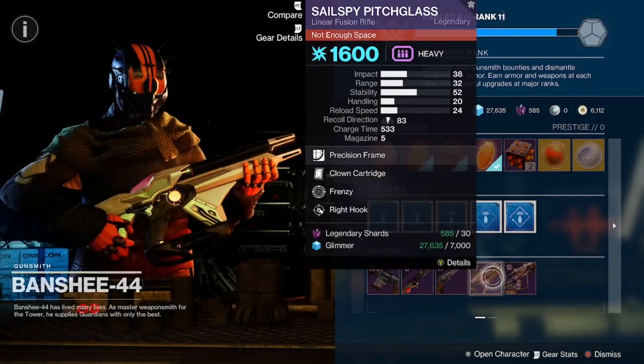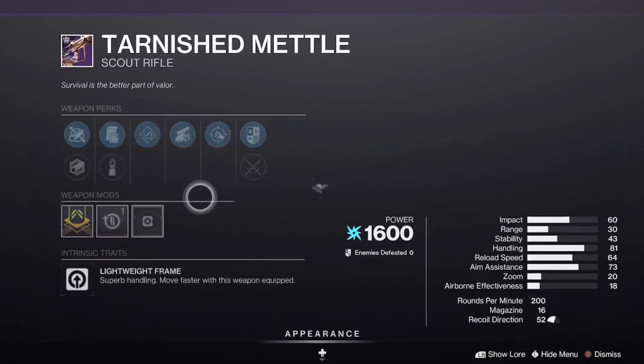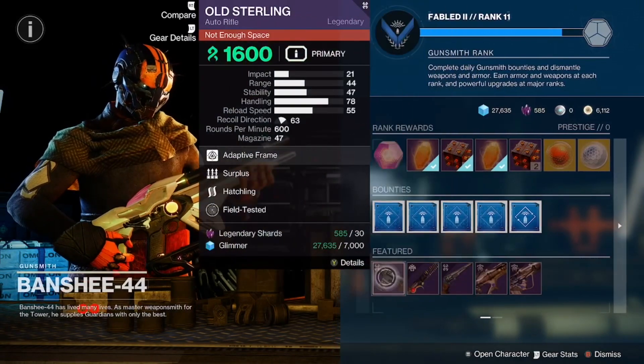We got the Sales Be Pitch Glass with Frenzy and Clown Cartridge, coming in with a Reload masterwork — good roll here. And we got the Tarnished Metal with Swashbuckler and Rapid Hit, with a Reload masterwork.